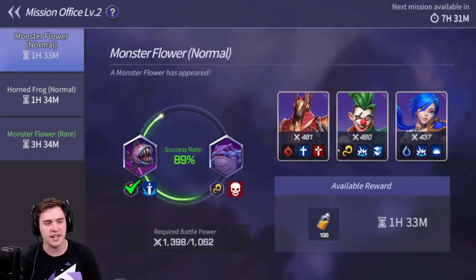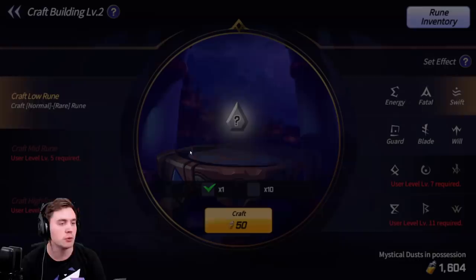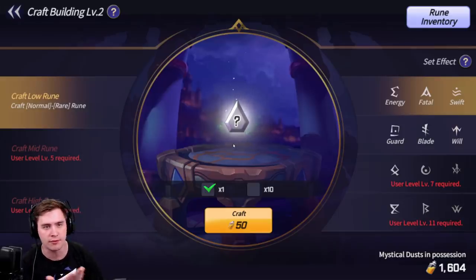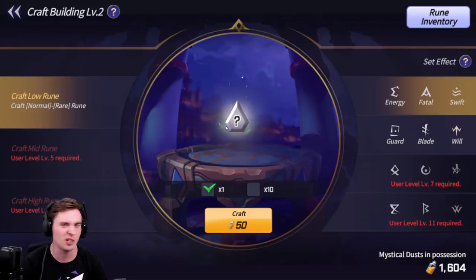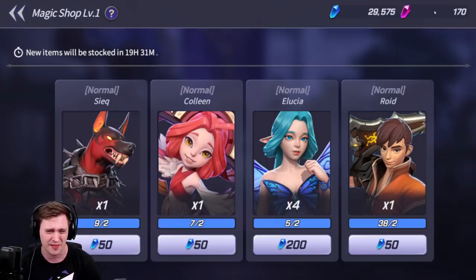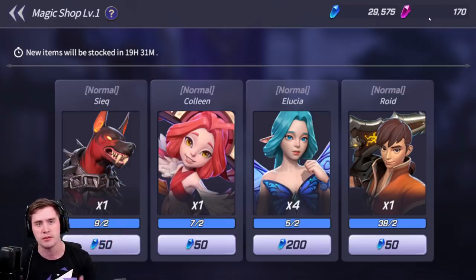There's also a mission office where you can send units to gather resources for crafting. There's a crafting building to make different ruins, which give you different stats to upgrade your monsters — so you'll obviously want to invest resources into this. I'm personally hoarding mine for now until I get further into the game. They also have a shop where sometimes purple units are available to buy outright for around 250 or 350 crystals — that's where I got my Cleo, the one that makes everyone invulnerable. Definitely save your crystals.